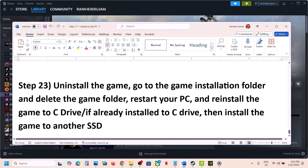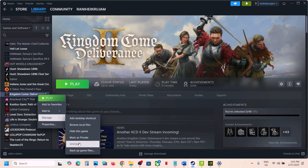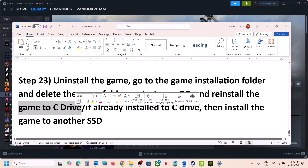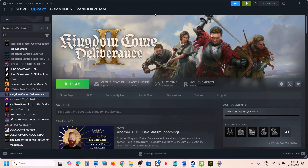The final step is to uninstall and reinstall the game to a different drive. Right-click the game, select Manage, click Uninstall. After uninstalling, go to the game installation folder, delete the game folder, restart your computer, then reinstall. If the game was on D or E drive or an external drive, try installing to C drive. If it's already on C drive, try another SSD. One of the steps shown in this video should help you run the game successfully on your Windows computer. Thank you for watching — please like and subscribe.